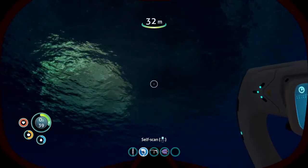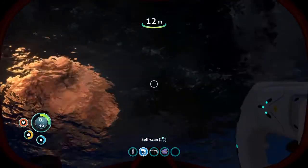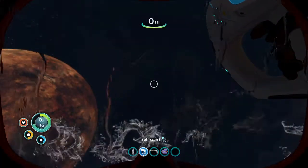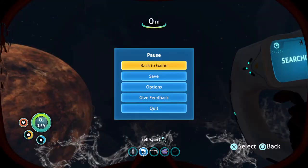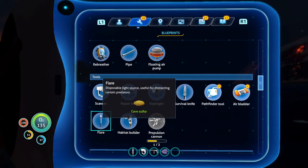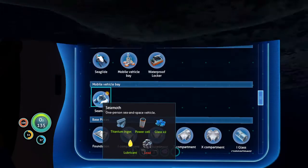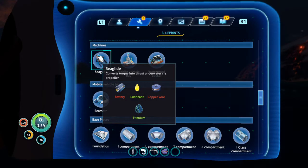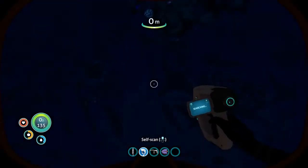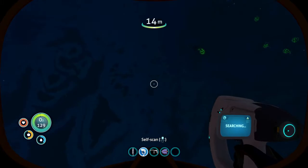All right, we're so close to getting the Seamoth. More titanium. Water fish, come here. Oh god, not these things! Oh god, I hate those things! Not another one! God dang it, man, please not another one! This is explode town, bro. I got both the Sea Glide and Sea Moth blueprint in one video — let's go! I know the Sea Glide is not part of the sea vehicle monitor. I need to get the copper wire and a battery — that's easy. I still need to get the lead though.